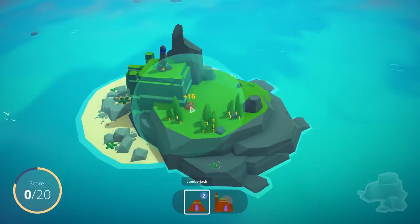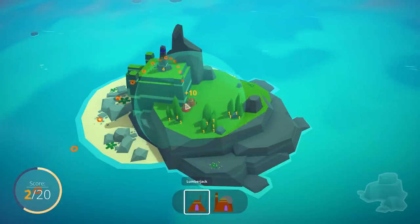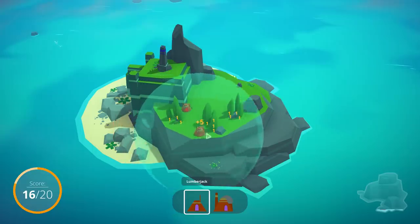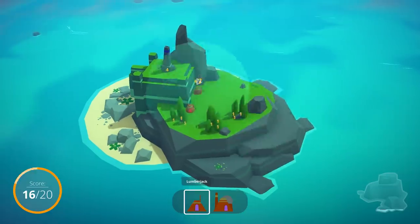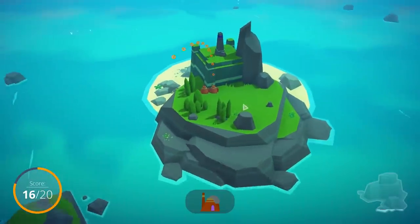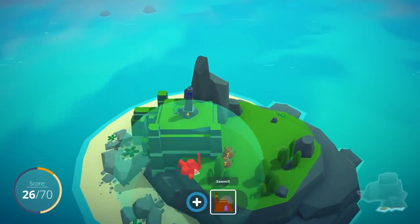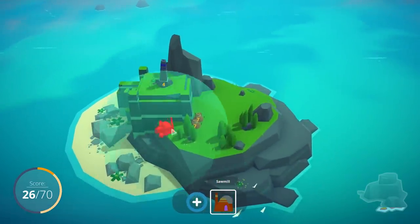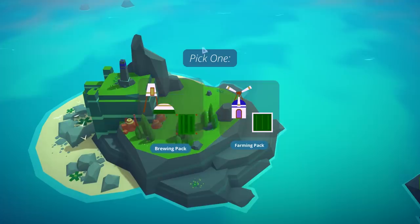I kind of want to see if I can maximize the points of this by having it adjacent to the obelisk. I can get nine points by placing the second one over here, or I could get 10 by placing it adjacent. I always want to try to maximize how much score I get from each individual placement. In the case of this sawmill, I'm going to tuck it into this corner because I want it to use up as little room as possible. Now it's also in range of the statue and the two lumber mills, which will give me enough points to get another order of things — so I could do a brewing pack or a farming pack.